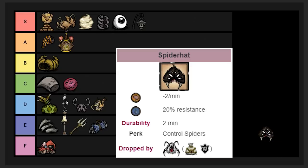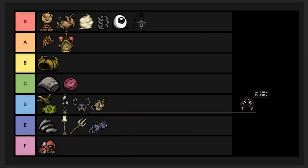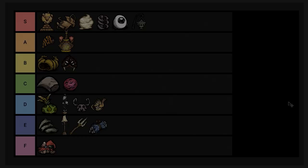The Spider Hat drops from Spider Queens, which are pretty easy to kill — though sometimes they group together and become a pain. It's a very useful item because you can use it to start a spider civil war as any character, not just Webber. You don't need Abigail or anything special — you can kill thousands of spiders at a time very easily. B tier. If you liked this video, smash the like button, otherwise I'm going to turn you into a spider and throw you at a spider queen. Bye guys!